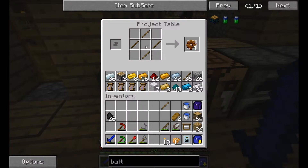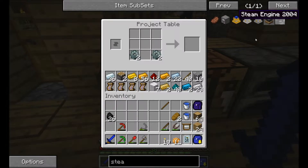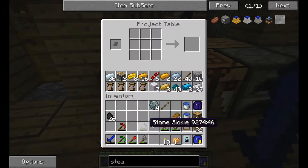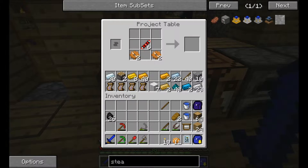Still the BuildCraft version this time, so this would be the steam engine. My memory is not as good as it should be — yeah, this guy needs silver and redstone. Of course, I click the wrong mouse button but that's okay. Copper for this one and more copper, yep.